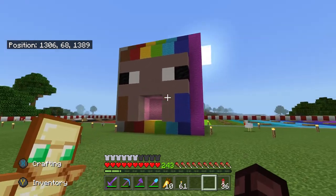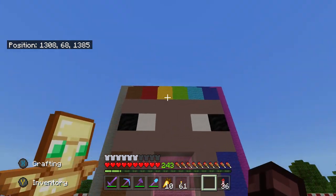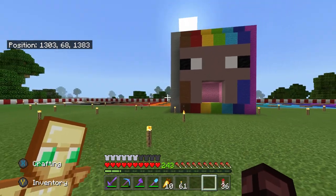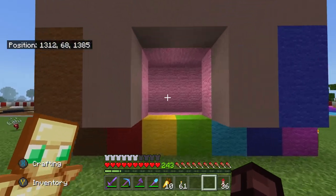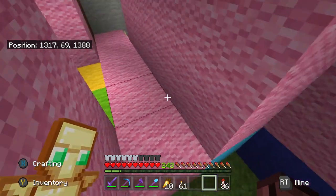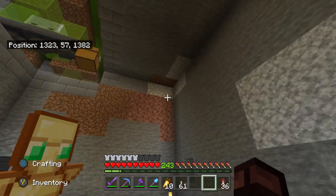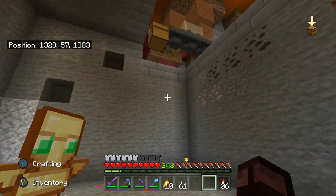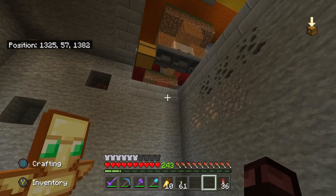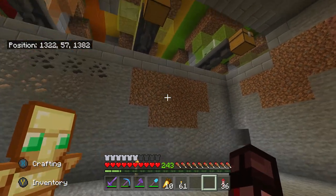I'm going to use the remaining iron and hoppers for the storage room, which is going to be located here. I've built a big sheep head here and I like the colours on the red side, but I might change the brown and light grey to orange or something. I'm going to go in here - this is the way down - and I've dug out a little bit of area already. I need to dig this all the way to the other side and down to the start. I can see above here where all of the items are going into the chests - I'm just going to have a load of chests down here.